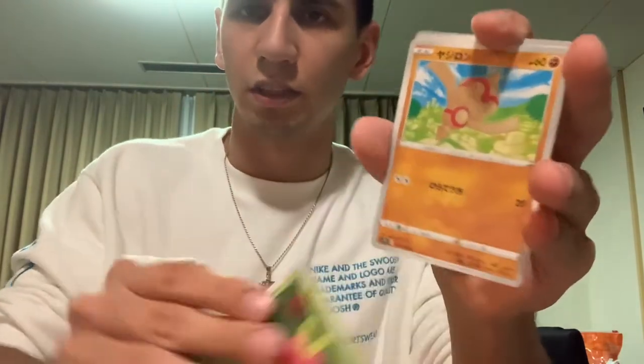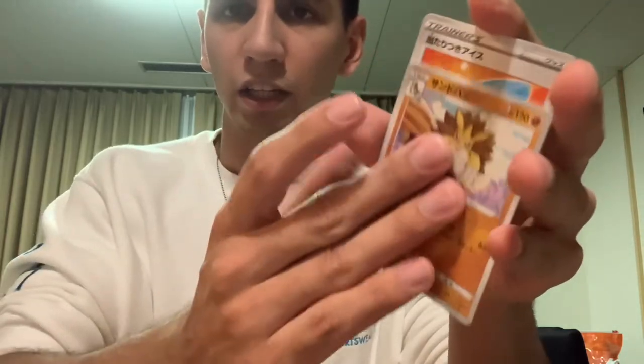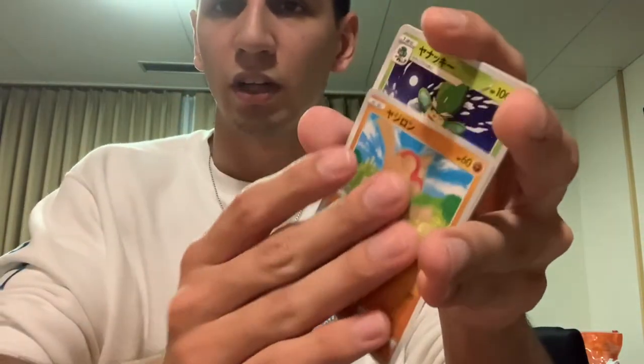I really like these alternate Galar forms — the regional forms. Zinnia is pretty cool too. The full art is very nice; I pulled that out of a random lottery. In some stores here in Japan they have a lottery on the wall. It'll have a number on a little envelope, and you pay a certain amount — say $50 — and pick whatever number envelope you want. Hopefully there's a card in there worth over $50, or sometimes a couple cards worth less. Most of the time there are secret rares in there.